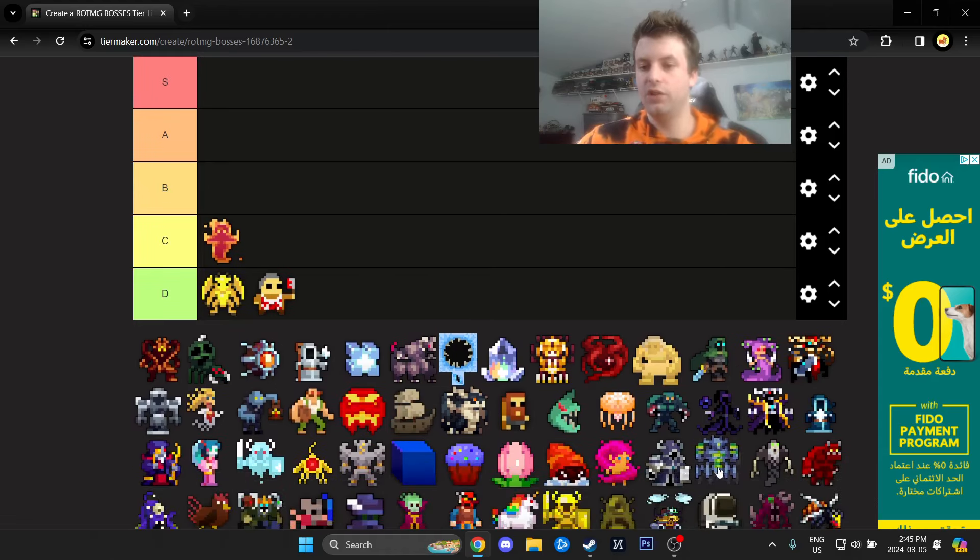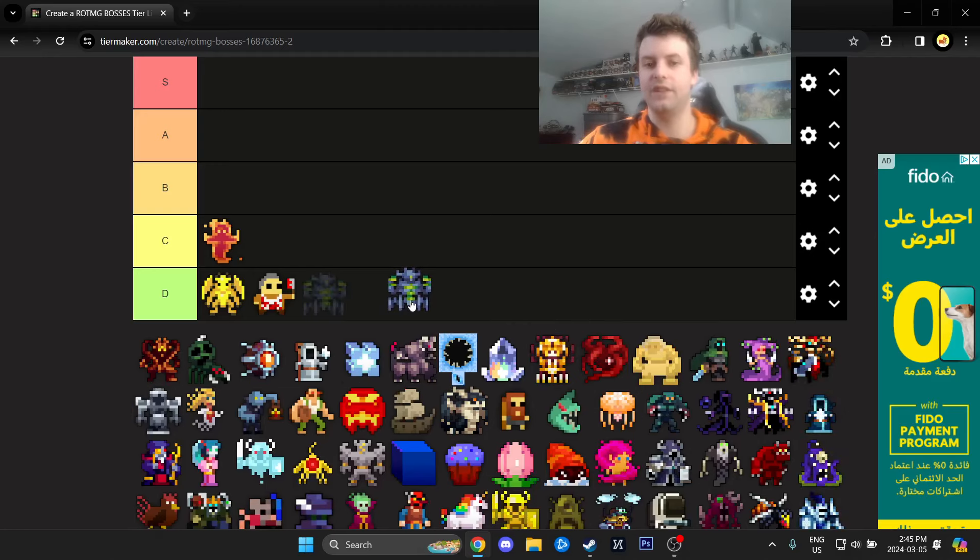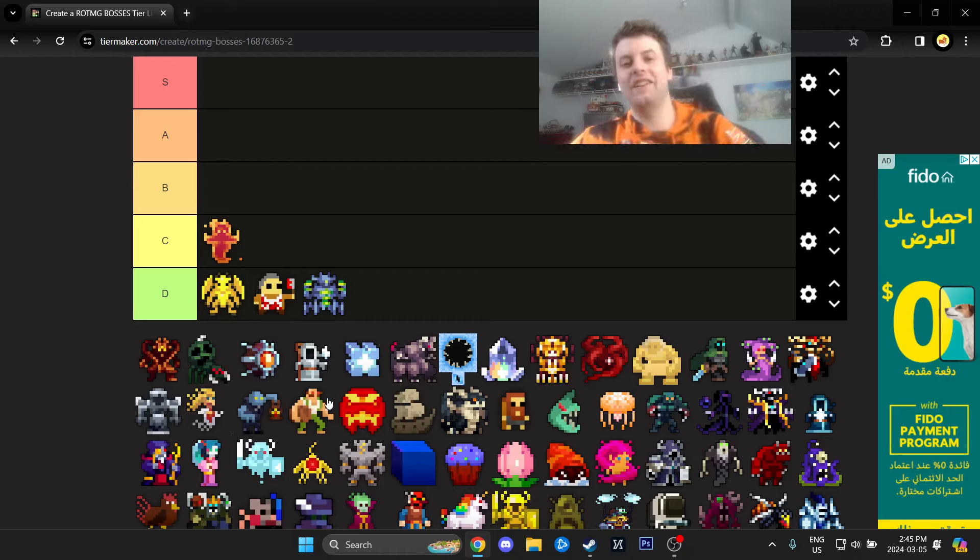We have Null, who is not a boss — he's just artwork that appears in the Machine. Cannot deal damage to you. The worst thing he can do is cause you to disconnect if you stand in the wrong corners, at least on the Flash version. But in my nine years of playing this game, I've never stood in that attack, so I don't even know if it actually disconnects you.